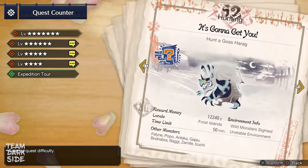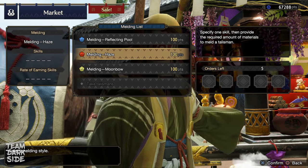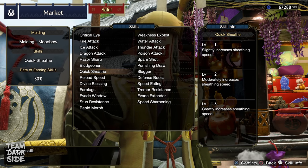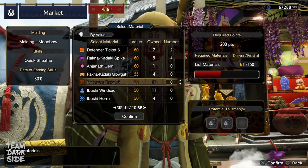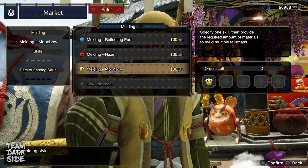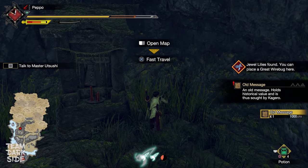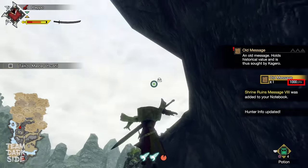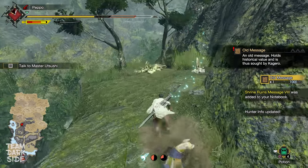Beating Rakna-Kadaki will unlock the 7-star quests. At the same time, you will also unlock a new type of melding, which is Moonbow. I highly recommend making use of this melding to look for Quick Sheath talismans. You might not need them now, but later in the endgame they will certainly come in handy. That's why it's a good approach to start looking for them as soon as possible. In case you run out of points, remember you can always gather the relic records in each map to regain massive points in a small amount of time. I will leave a link in the description to a video showing all the relic records for each locale.